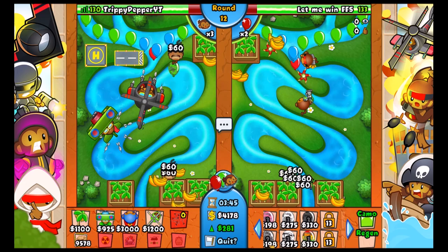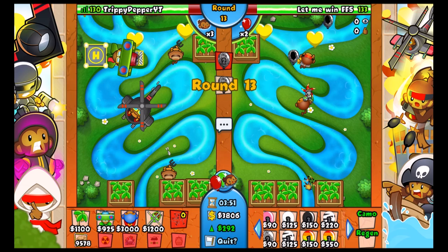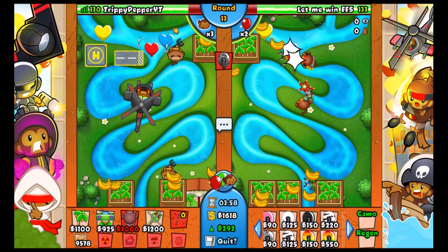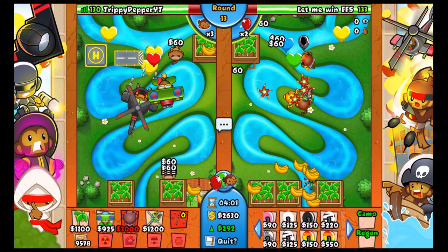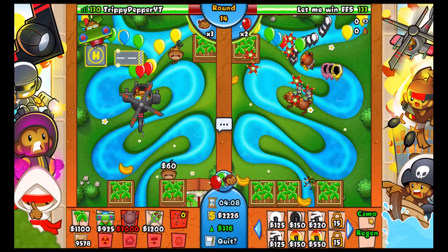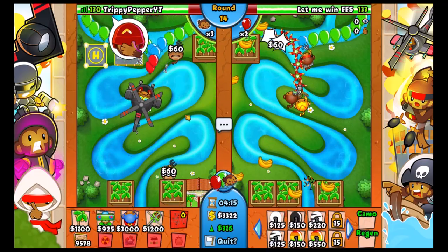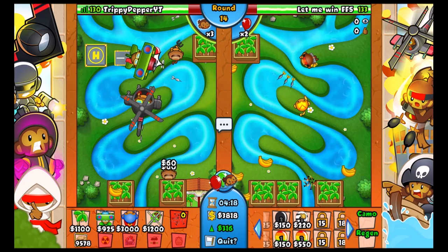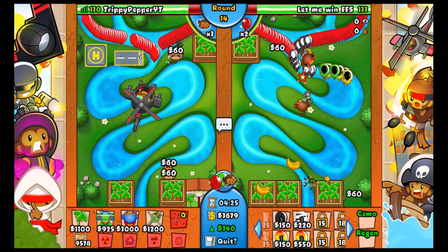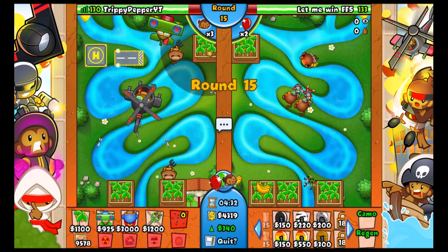Sending some camo leads to force him to upgrade - oh wait, we don't have camo detection. He's going to have to get a drop to deal with those camo leads otherwise he's going to die. He's using the turbo charge, so we're going to drain him quite a bit. We can just send a few regen balloons and watch him struggle. He's going to have to turbo charge again - he'll just lose so much money buying and selling that way.